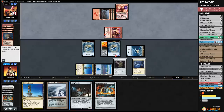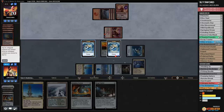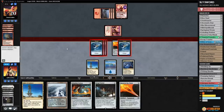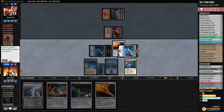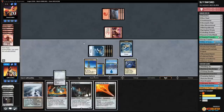We should have made one more Thopter — that's awkward. We sack Springleaf Drum to make a Thopter and kill Chandra. Everything at Chandra — Chandra is down! Play Spire of Industry, make a Thopter, gain a life. I think we're good now — I don't think our opponent can kill us from here. We had to sack our Springleaf Drum, but we needed to make another Thopter earlier.